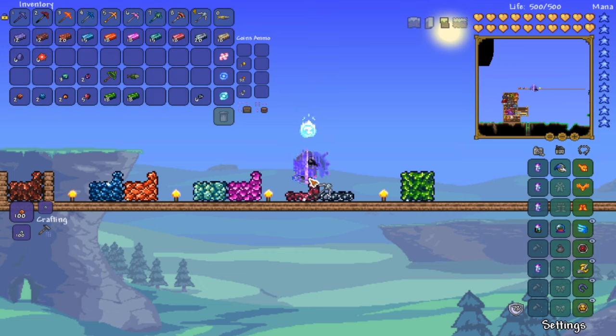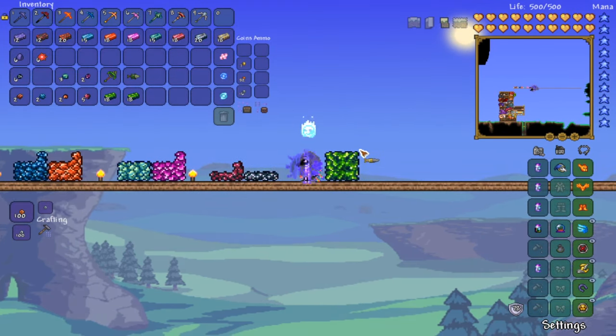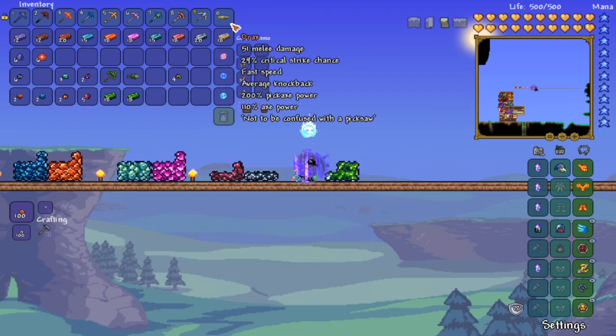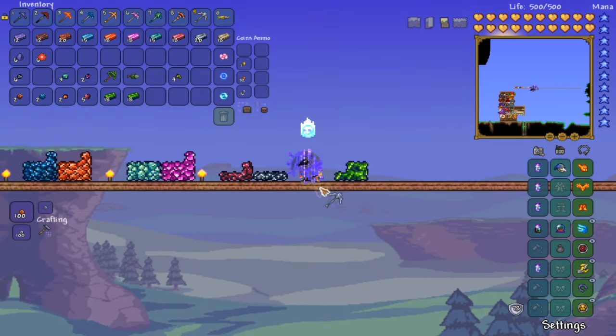Once you defeat all three mechanical bosses — the Twins, the Destroyer, and Skeletron Prime — you'll get soul of fright, soul of might, and soul of sight, and you'll get hallowed bars from them. With those you can make the drax or the hallowed pickaxe. After you also defeat Plantera, chlorophyte will start growing in the jungle and you use the drax to mine it. Soul of fright drops from Skeletron Prime, soul of might from the Destroyer, and soul of sight from the Twins.